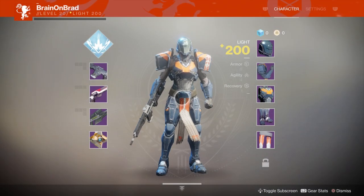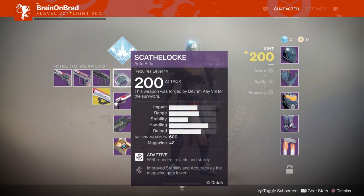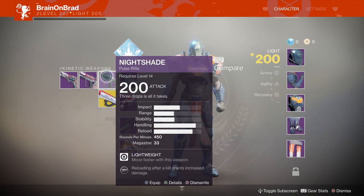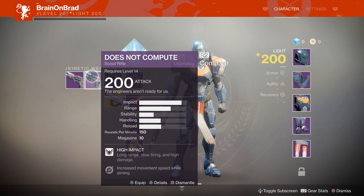We can also look at the legendary weapons and perks on those guns, though I wasn't able to inspect these guns to see what else they had on them. Scathelok, the auto rifle, was pretty good — it came with a variation of the Persistence perk where accuracy and stability are improved when the mag gets lower. They finally added stability to Persistence. Nightshade was a pulse rifle with Lightweight and Reactive Reload, both returning from Destiny 1. One Does Not Compute was a scout rifle with Single Point Sling — I hope they made that perk a little more noticeable in Destiny 2.